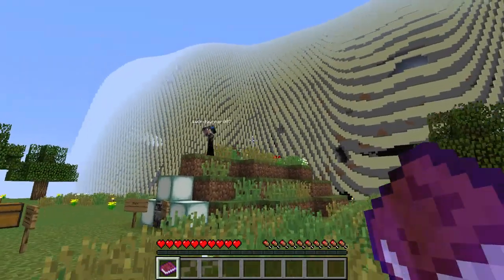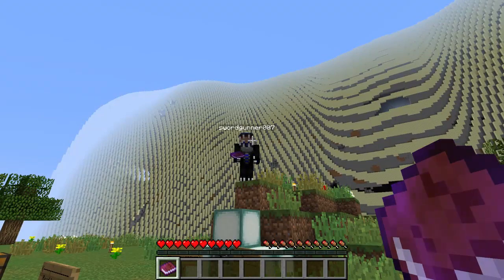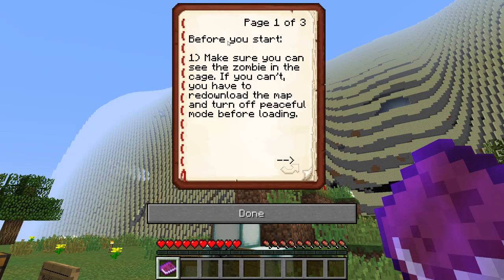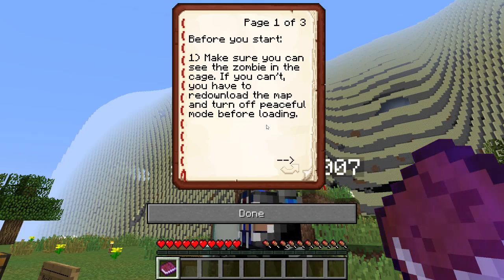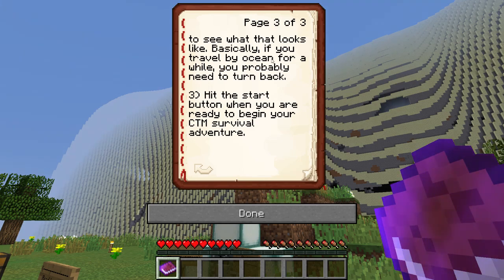Let's get right into it. Wait, let's read the book first. We have a book — do you want to read it or do you want me to read it? I'll read it. Before you start: one, make sure you can see the zombie in the cage. If you can't, you have to re-download the map and turn off peaceful mode before loading. We're fine there because I can hear the zombie. Two, notice the big endstone wall — this is what the world border looks like. The map is open world but there's a wall to turn you back if you've gone too far. The sky will also turn black when you're getting too close to the wall. Stand on the obsidian to see what that looks like — basically if you travel by ocean for a while, you probably need to turn back.